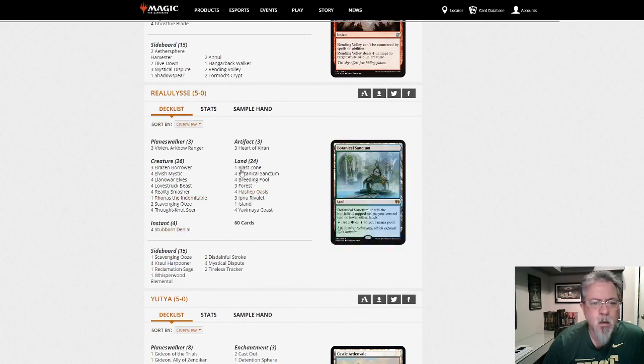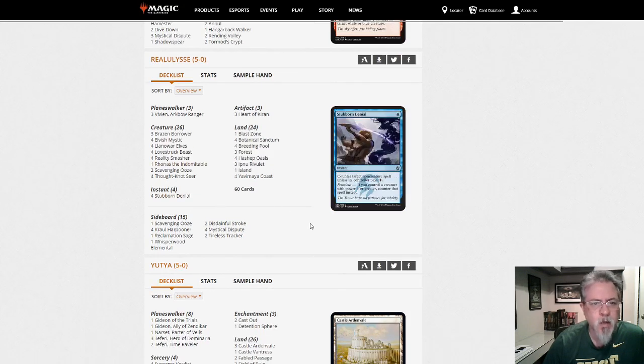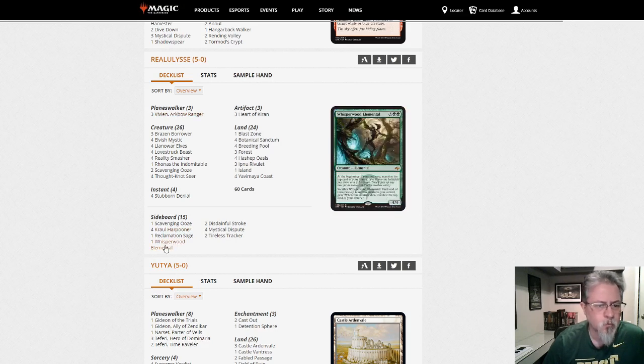This is another blue-green Stompy deck. This one doesn't get quite as big as the other — it's more of a tempo-style build. Eldrazi here: Thought-Knot Seer and Reality Smasher. So it's going for Eldrazi Tron-sized up-to-five-drop stuff rather than Worldbreaker-sized Eldrazi. Vivian to go wishing stuff — this is Wish Vivian. Not much in the side, but there are a few answers for grindy matchups, graveyard hate, artifact hate, and anti-flyer. Another take on blue-green Stompy that may do things for you.